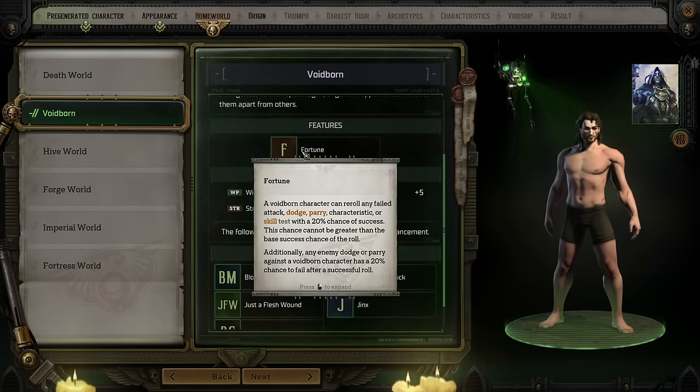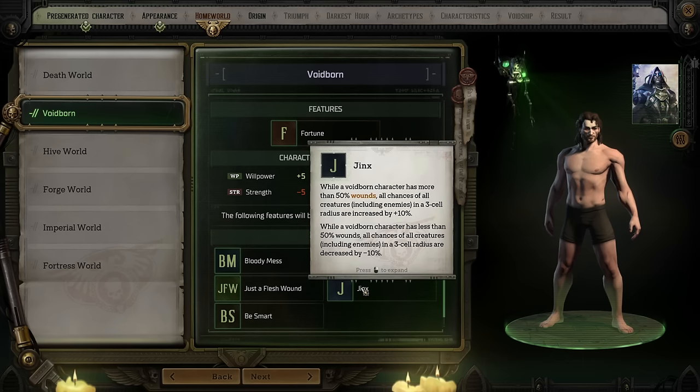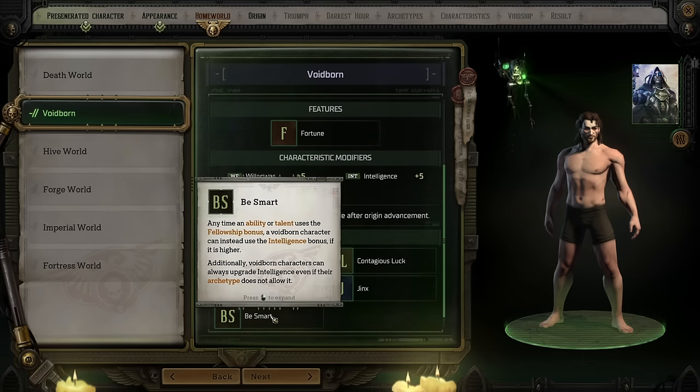Many of the Voidborn's talents revolve around versatility. Their Bloody Mess talent grants a 10% chance to double the damage from a critical hit. They get a talent called Jinx that allows them to influence the luck of everyone around them based on their health. But perhaps most powerful is their Be Smart talent — if you pick this up, you can replace the Fellowship bonus on any ability or talent with your Intelligence bonus. There is a class that relies very heavily on Fellowship, so being a Voidborn you could shift that entire bonus to your Intelligence stat, which could be build-defining.